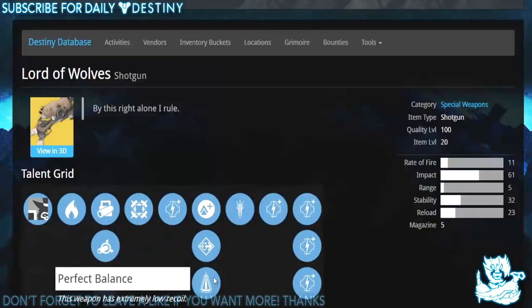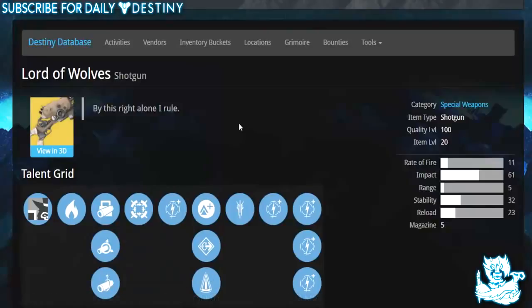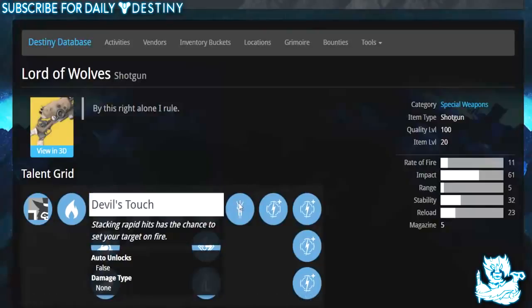Then we have lightweight — when held, this weapon grants +2 character agility. Flared magwell: reload this weapon even faster. And we have perfect balance: this weapon has extremely low recoil. But this is the biggie — this sounds badass — Devil's Touch: stacking rapid hits has a chance to set your target on fire!